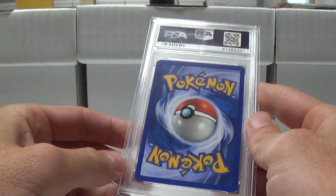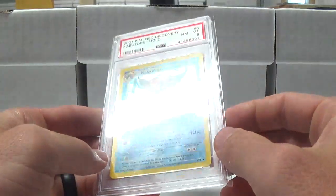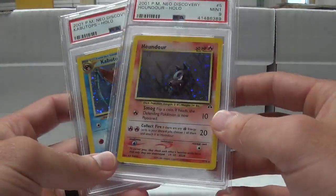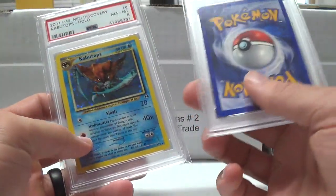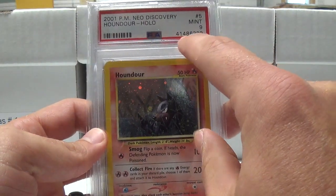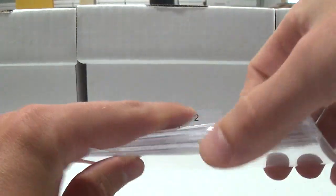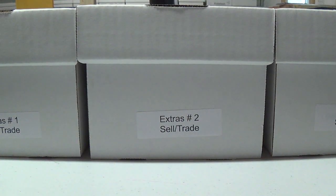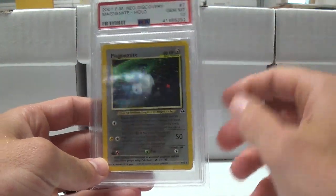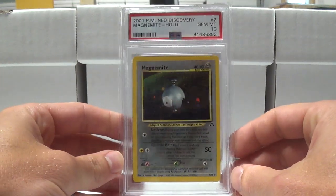A lot of these are really strong eights and nines — they have very little damage. Some of them I thought I might be able to resend back in, because I didn't see anything wrong with them. In the past when PSA cert numbers were in like the 20 millions they were a lot more lax with grading. I know Gary's talked about how in the very beginning they were super strict — I wasn't around during that because I didn't become a PSA member until 2011.